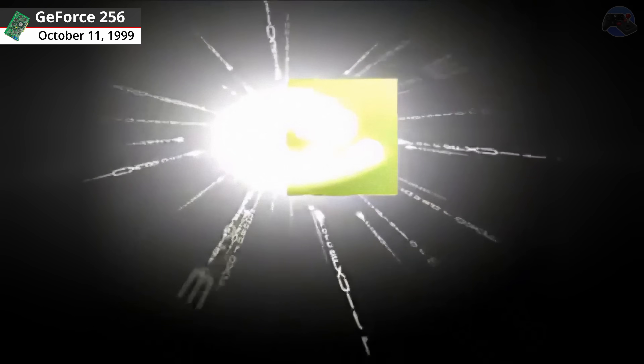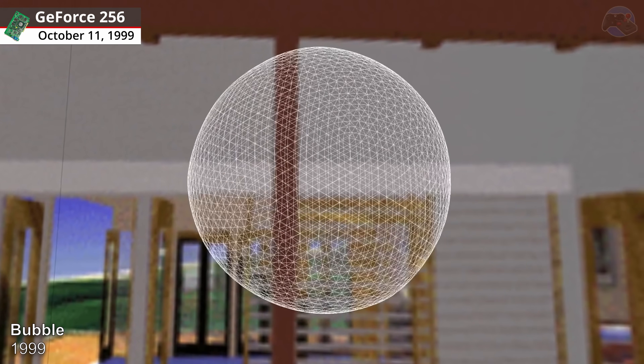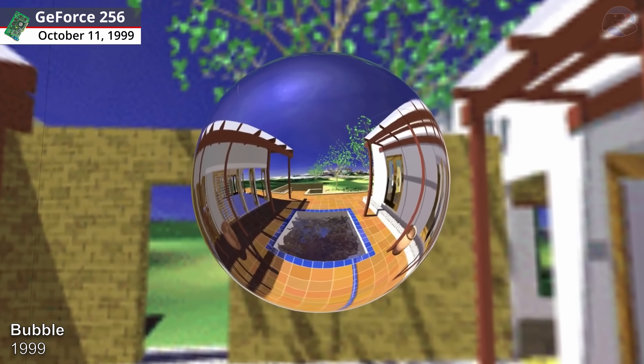NVIDIA GeForce 256 graphics cards. Bubble, 1999. An undulating blob demonstrated how cube environment mapping allowed for amazing reflection effects.